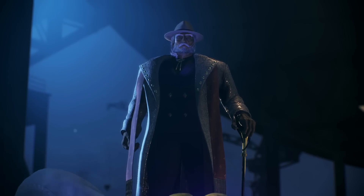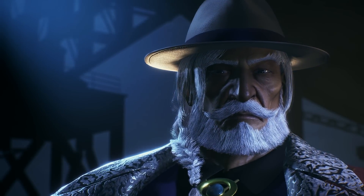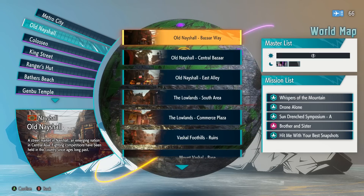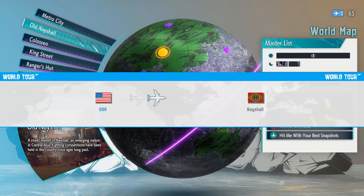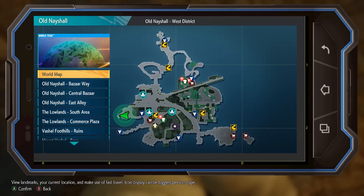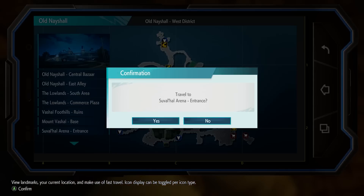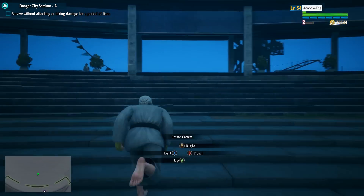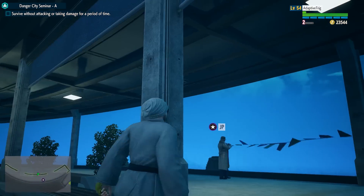The final master in World Tour is, of course, JP, and you'll need to finish the main story before you can actually access him. Head to the hangout in the central bazaar in Old Neyshal to turn day into night. Then fast travel to the Suval Hall Arena entrance. JP awaits just behind where you spawn up some stairs. Speak with him and he'll offer to teach you his techniques.